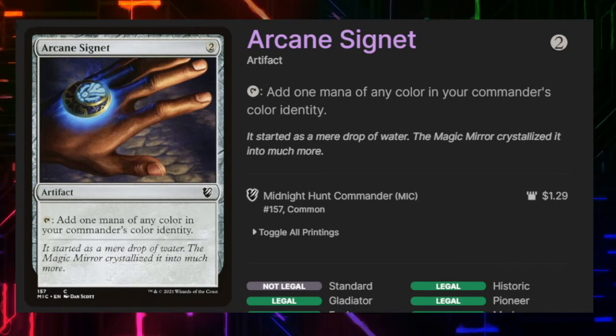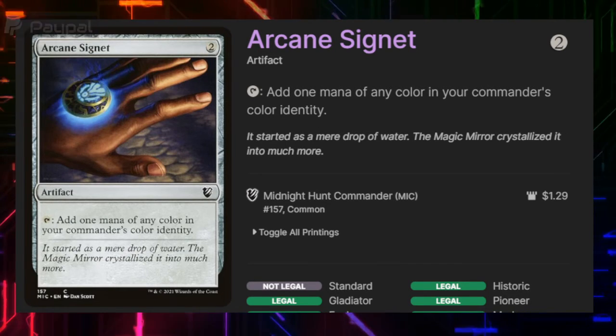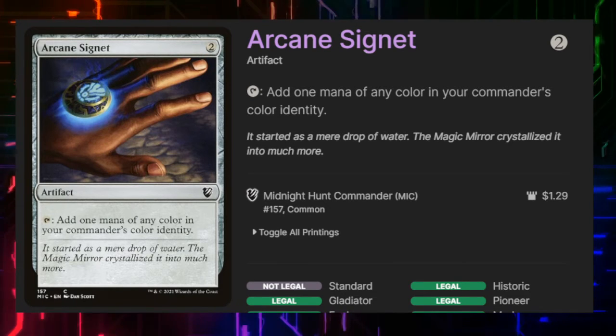Arcane Signet does what Arcane Signet does — one of the very few ramp spells in the deck since most cards are low on the casting cost curve with very few exceptions.